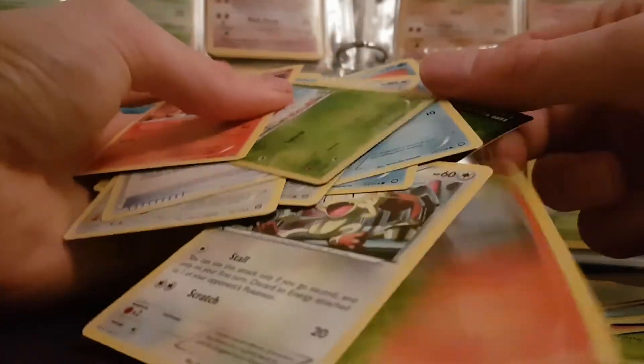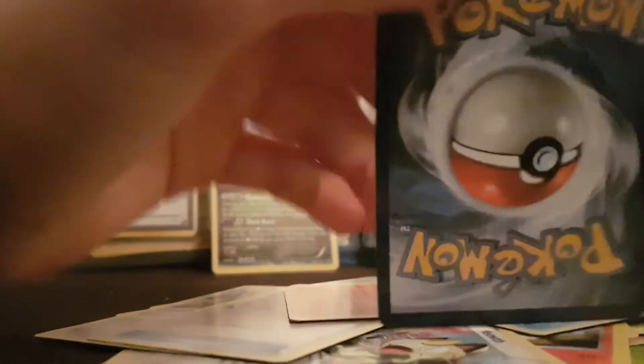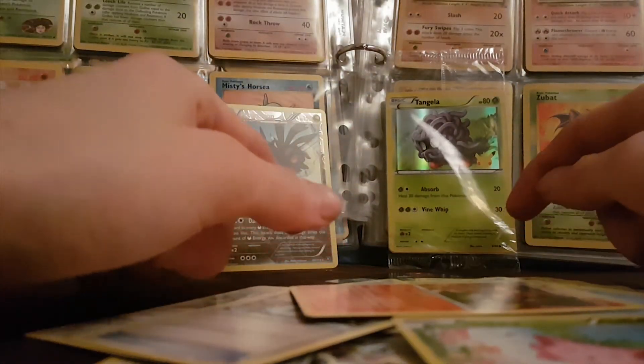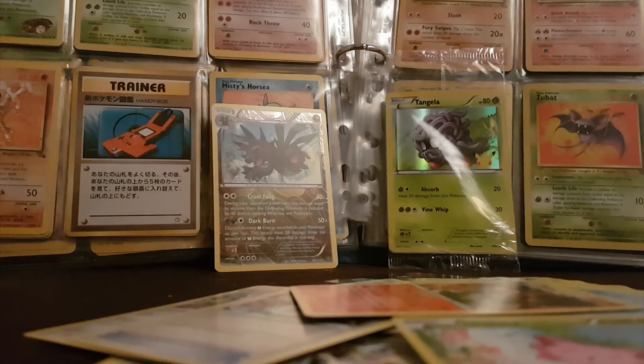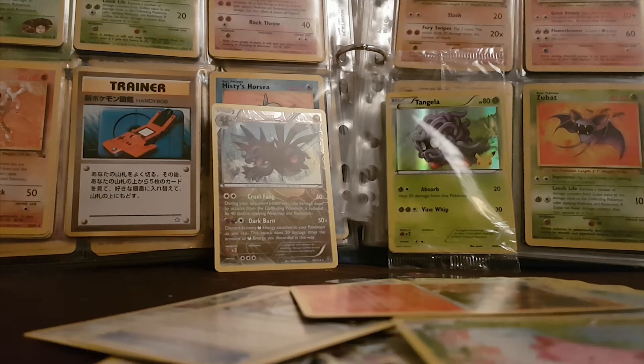My first pack opening — I didn't expect to pull anything but still it wasn't too bad. I'd like to thank the person who sold me the three packs for $7.50 for giving me that wee Generations holo. Also guys I'd like to show you the card I purchased for a pound. I bought it off eBay — it's a mystery Treasures — I thought that's a good deal. So here goes guys, here it is.